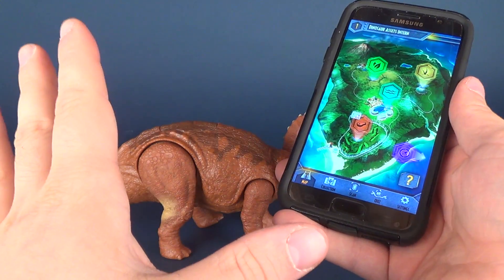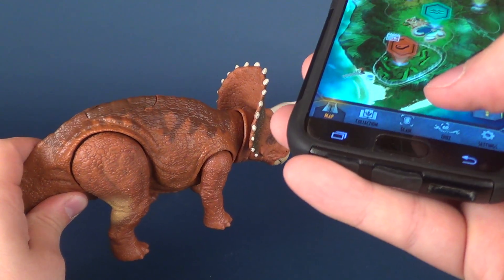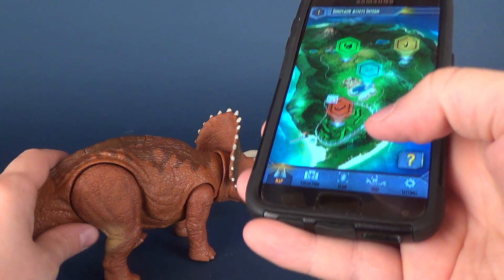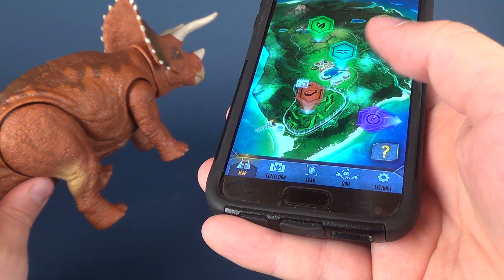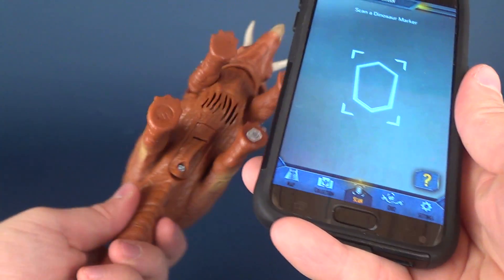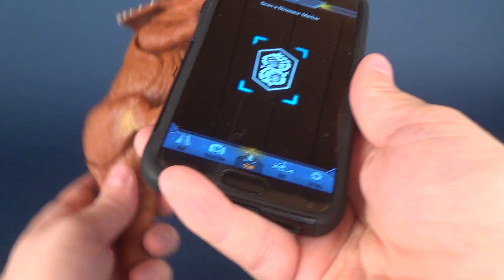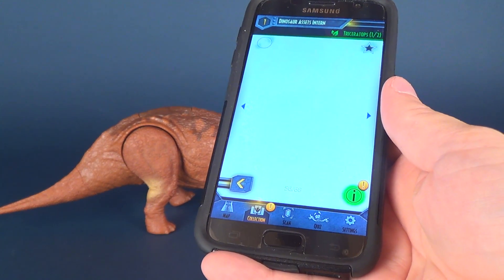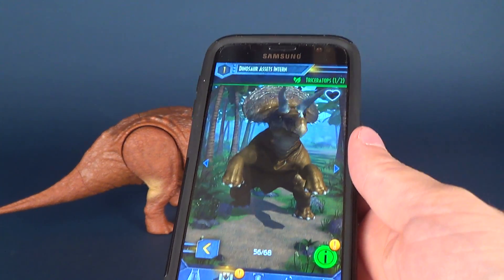Making sure I didn't forget to do the scan on the Triceratops — I'm going to go into the scan mode. I got a text in the meantime, but we don't need to look at that. I'm going to hit scan and line it up. It seems to be a lot easier to do these scans nowadays. And here, ladies and gentlemen, we've got ourselves the Triceratops.